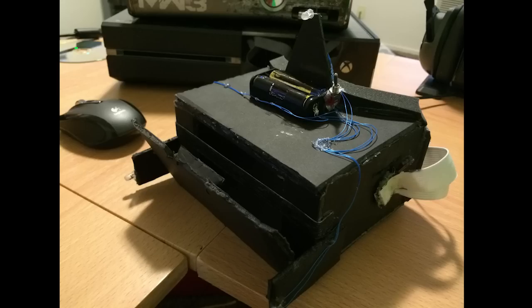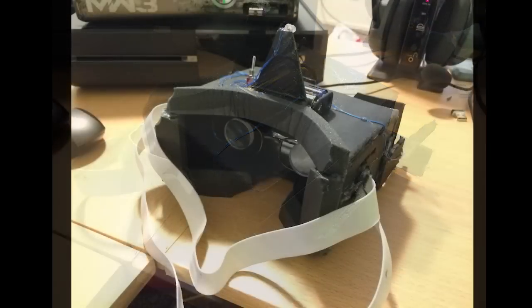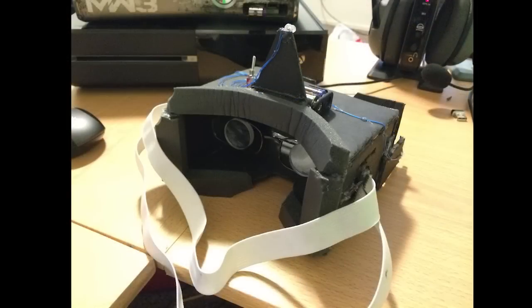I used rubber foam tape to pad it against my face and glued it all together with hot glue. This is very easy to construct — you're just cutting out foam board and hot gluing it together. You just need to make sure your dimensions are all measured correctly to get the proper focal length and so it fits comfortably on your head. It's essentially just making a box out of foam board, gluing some LEDs on there wired in a simple parallel circuit. If you have any questions about the construction, feel free to leave them in the comments.